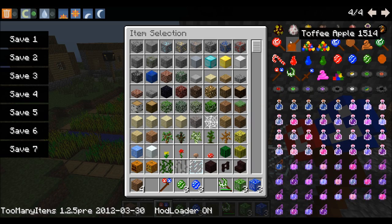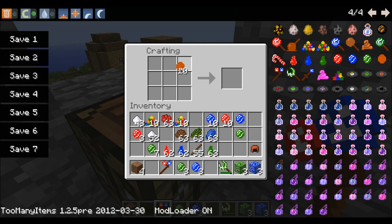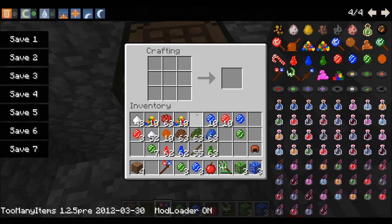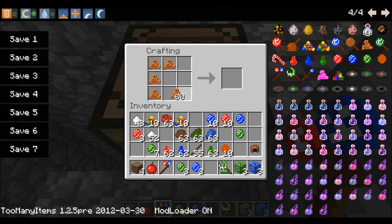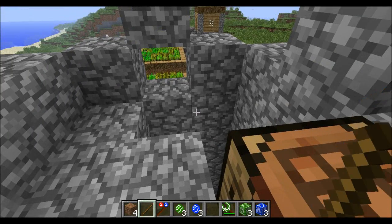Another thing we can make is a toffee apple. You're going to need caramel and surround the apple with it. You've got to use the un-lollipop-topped caramel — easy mistake to make, many people have commented on the forums about this. Apple in the middle, caramel around it, and a stick. There we go — that looks so cool. And I ate it.